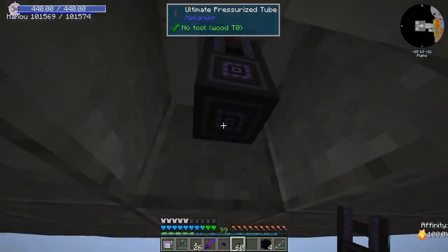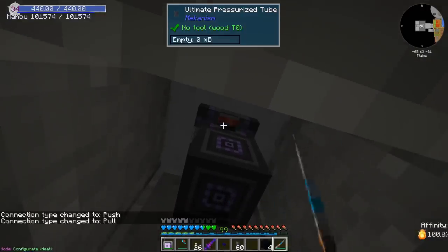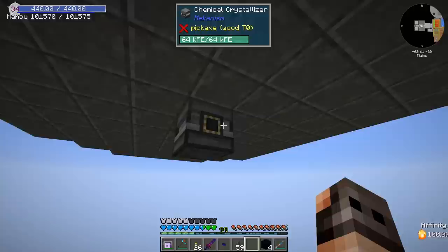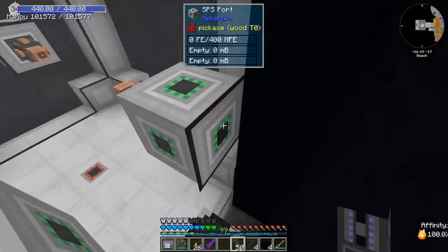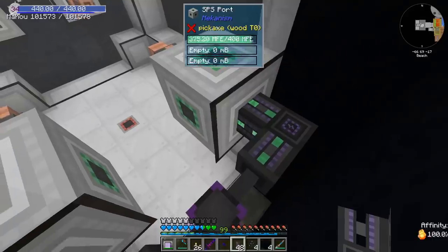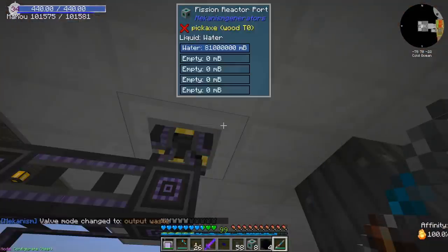The final step is that we need to extract the antimatter that we are eventually going to produce and put it inside a chemical crystallizer, which is going to give us the pellets. We also need to provide tons of power for the supercharged coils, and I'm going to disable the limit. It's charging up. I'm assuming if I have not messed it up, we should be good to go — which I actually have messed up.